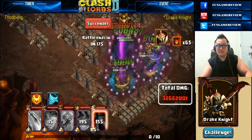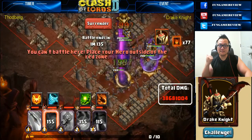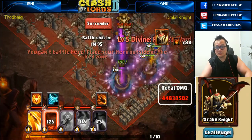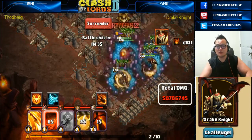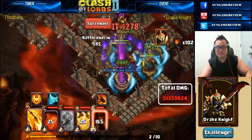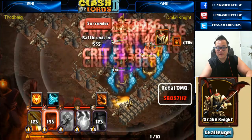He made sure to keep that safety for all his allied heroes by using Enchantress, also granting a bubble and immunity so that Abyss Demon can heal freely. You can see he's doing amazingly at 55 million damage.